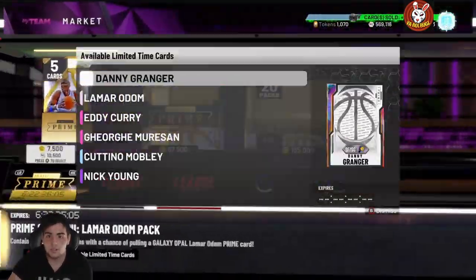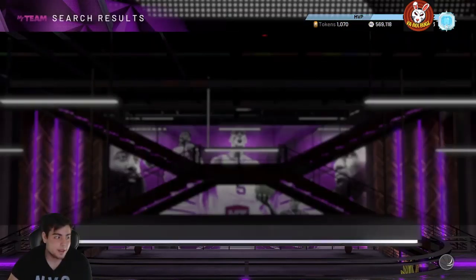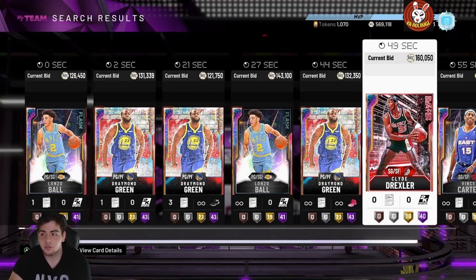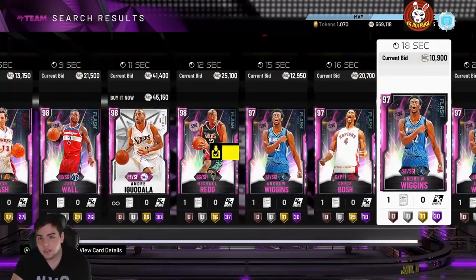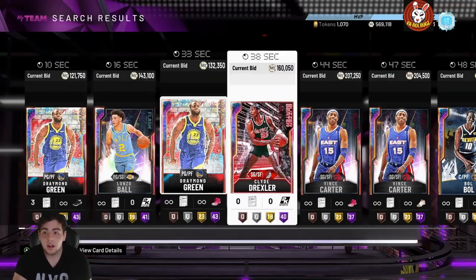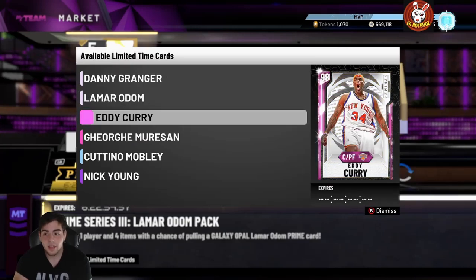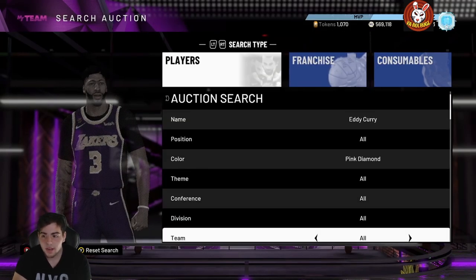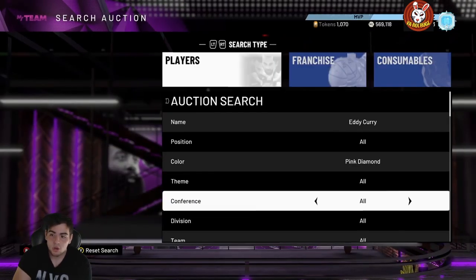If you didn't sell your cards yesterday, it's okay. Right now to make MT, there's a lot you should be doing. First off, there's probably going to be a little market crash — nothing too crazy. I would say tomorrow or Sunday is a good time to sell cards. There's a lot going on: new Opals, new Pink Diamonds. If you want to snipe something very worth it, I'd say hop on the Eddie Curry snipe filter or the Georgie snipe filter.